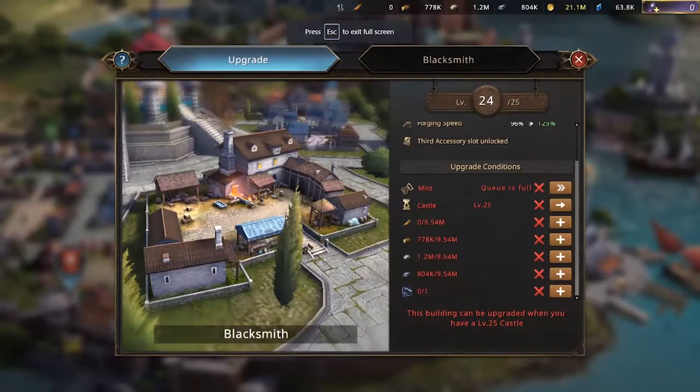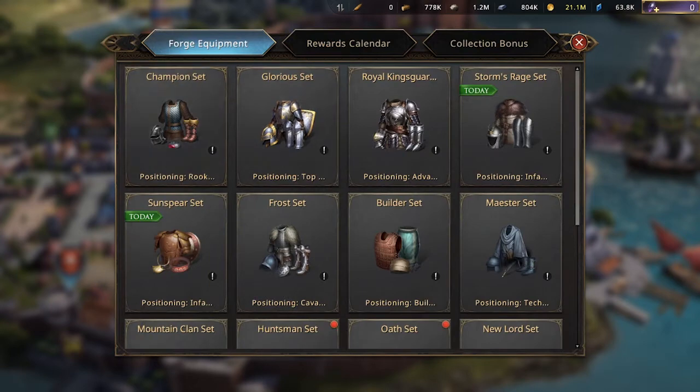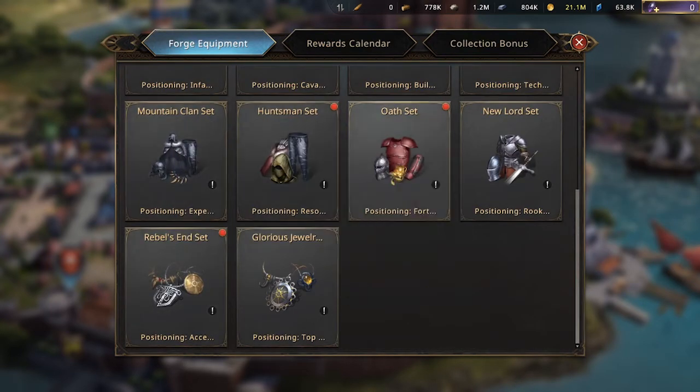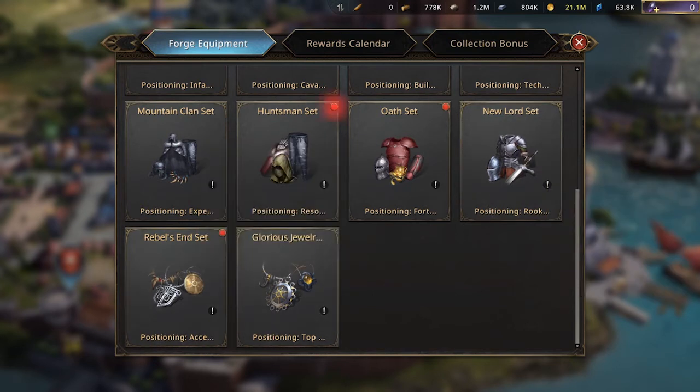Then click the blacksmith tab. Next choose forge, and on the forge tab you'll find various equipment sets. You'll also find equipment sets marked with a red dot. This simply means that inside these sets there are gears available to forge to enhance quality and upgrade equipment bonuses.